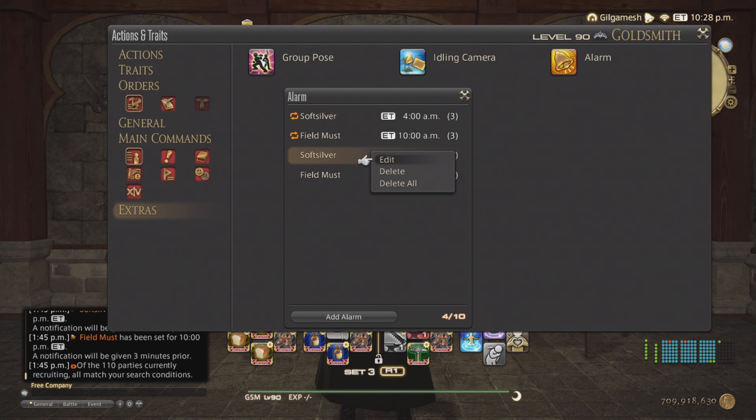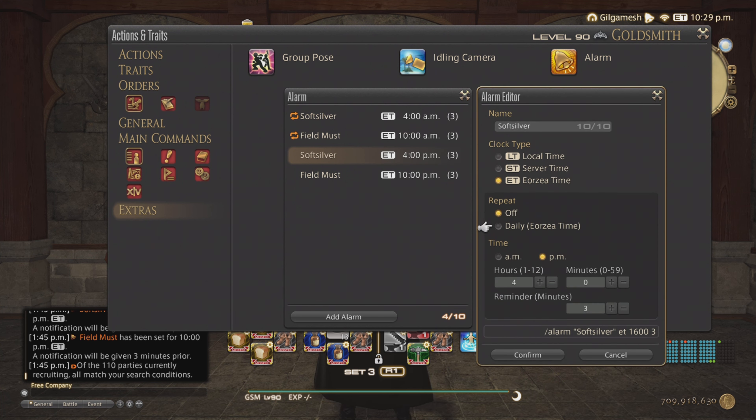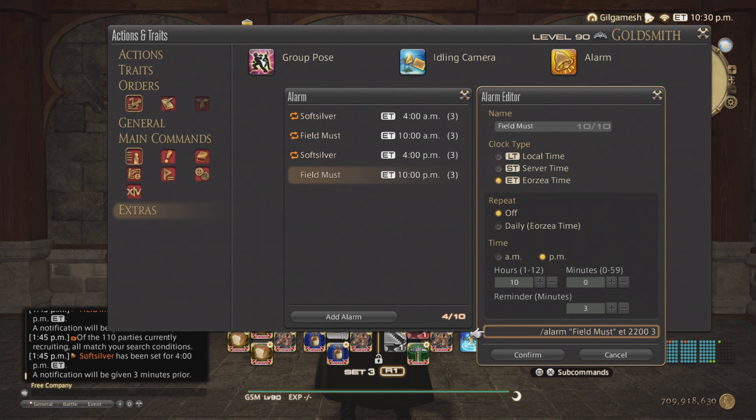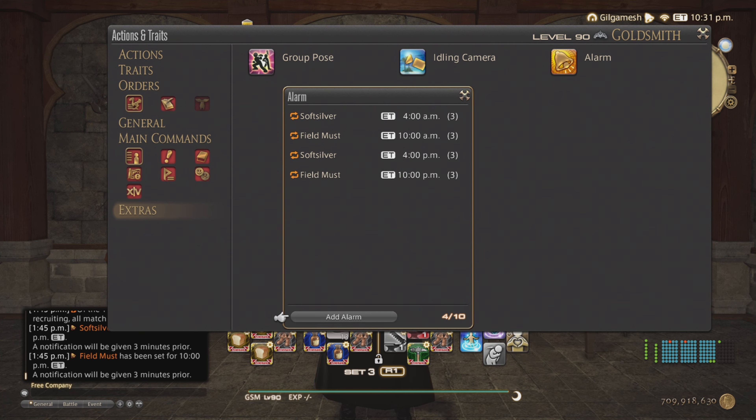If you want to change that, just hit Edit and then Confirm. You can have up to 10 alarms for each one. If you reach the maximum, it will let you know — so go back in, use the sub-command Delete All, and reset it.